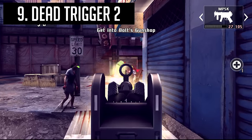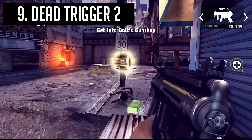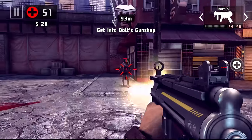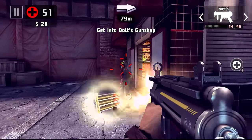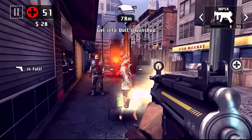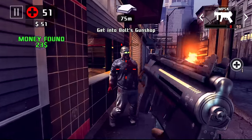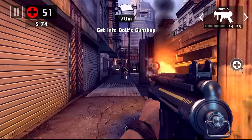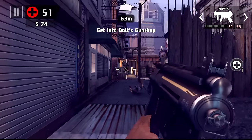Dead Trigger 2 is a zombie-themed FPS game that can be played through your browser on Facebook, but can also be downloaded to your Android or iOS device. It's a single-player only game that allows you to progress through a zombie-ridden country, collecting different weapons and completing a variety of missions. Gameplay-wise, Dead Trigger 2 can be played two ways.